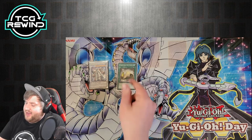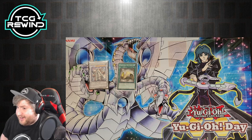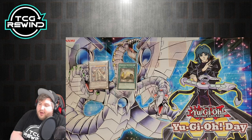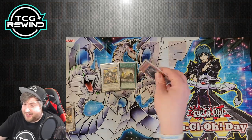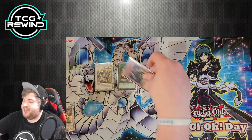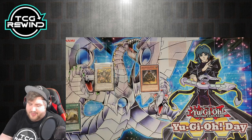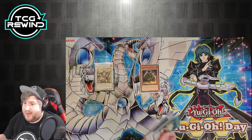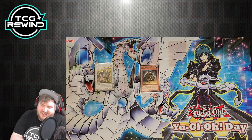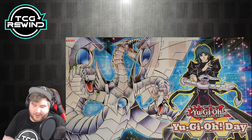Karakuri Anatomy is kind of weird — it almost reminds me of Shard of Greed. You have to change your battle position a couple times, but if you're already comboing off this can be very plausible. You can go into level 7, go into Beret, Beret summons Strategist, Strategist changes its battle position, then you use Beret to change another battle position, and pop Anatomy to draw two cards. It basically says whenever a Karakuri changes battle position, put a counter on it; after two counters, pop it and draw two. A little niche but can be cool.